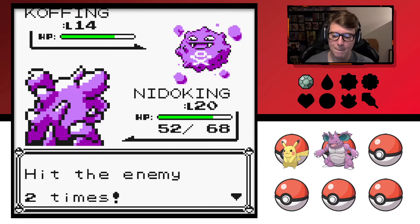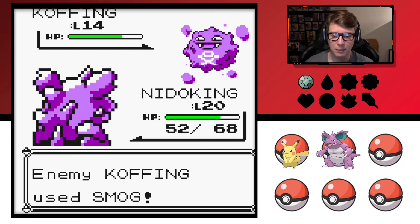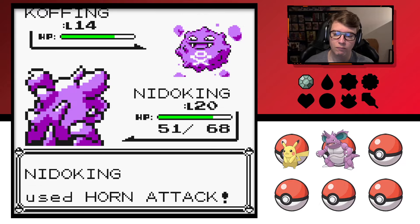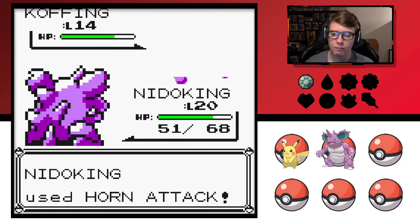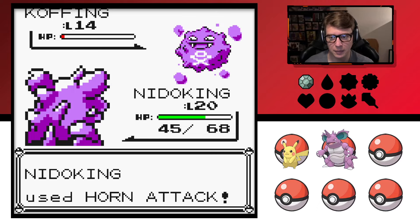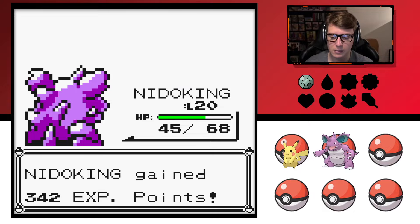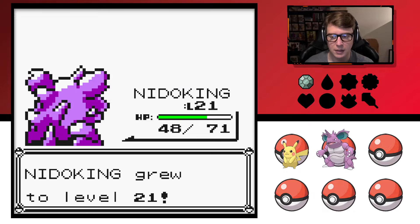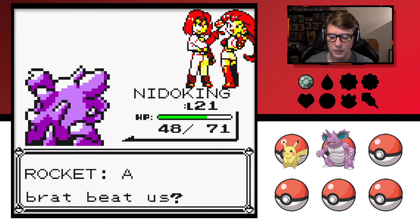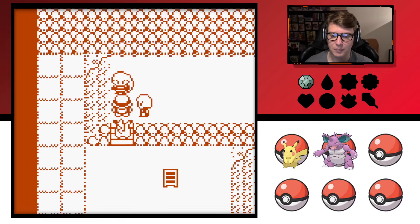Gotta use Horn Attack. He's gonna poison me — okay, we're good. I think this is the earliest I've ever had Nidoking in my game. Pikachu got knocked out — that's sad. I feel like a terrible trainer. A brat beat us! Team Rocket — blast off at the speed of light! Love them.